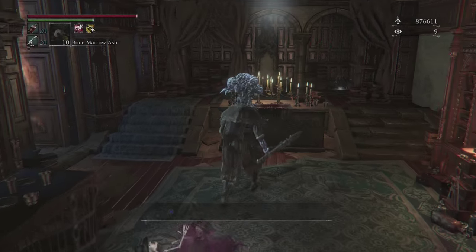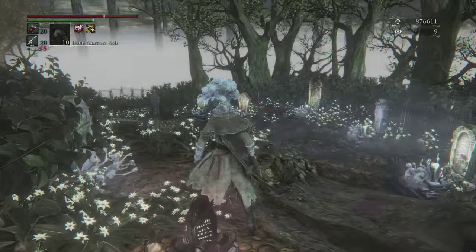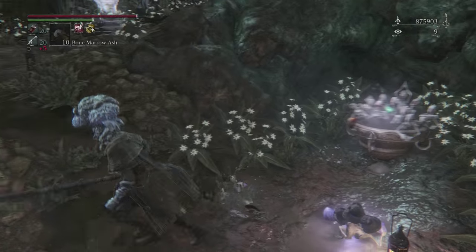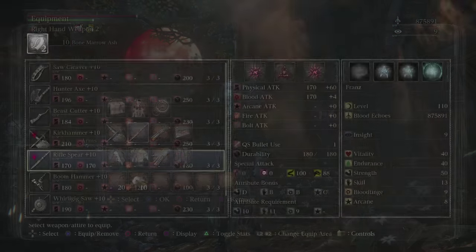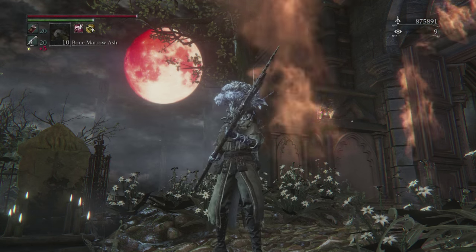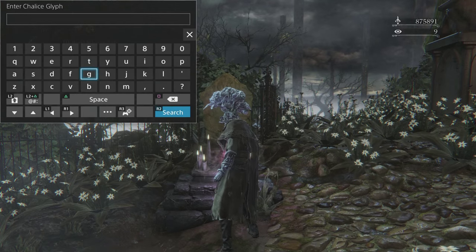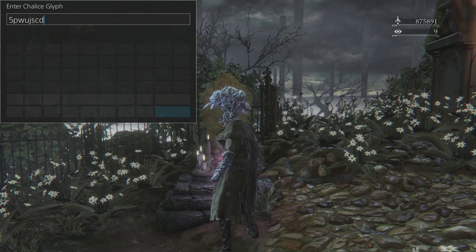The primary focus of this video is going to be the physical damage plus 27.2% radial and triangular gems. The exact fight we're going to be dealing with is the three merciless watchers — I'm sure those of you who've done some chalice dungeons already are probably familiar with that fight. We're actually going to be dealing with it in two separate dungeons today because one of those dungeons gives primarily triangular gems and the other primarily radial. My weapon of choice for this fight is the rifle spear, and you can see that I've got here gems which focus solely on boosting thrust attack damage, because I pretty nearly only use the charged attack in transform mode.